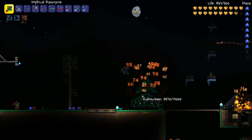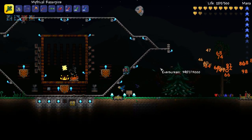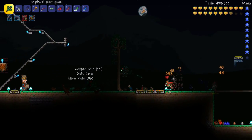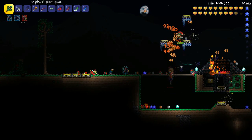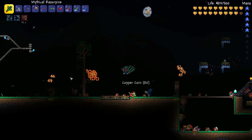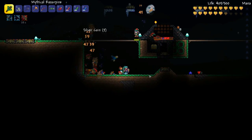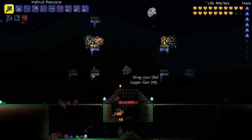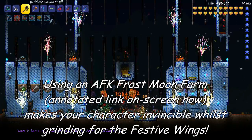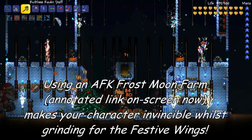Number 2 on my list is the Festive Wings. You get the Festive Wings from fighting the Everscream, which is one of the mini bosses in the Frost Moon. When you kill him, he's got about a 1.1 to 1.6% chance to drop the wings, depending how far you are into the Frost Moon. If you're going to grind for your very own Festive Wings, you might want to use an AFK farm. Using an AFK farm like this is a great way to grind through lots of Everscreams to give yourself a really good chance of getting them.